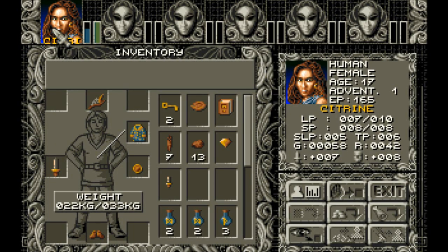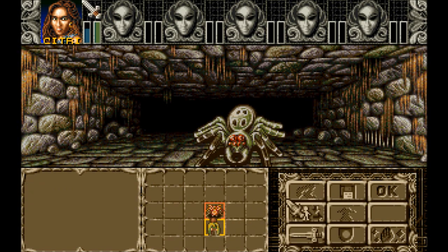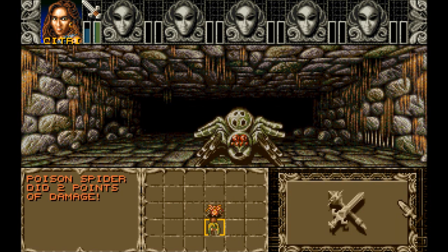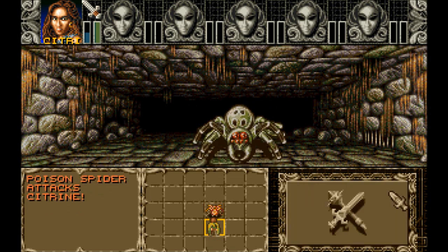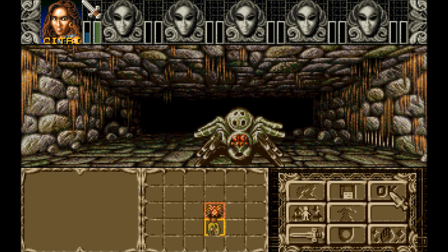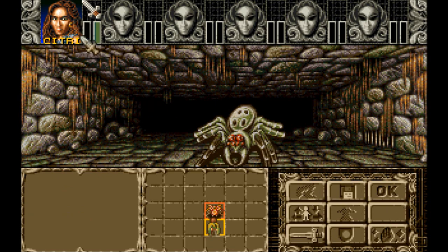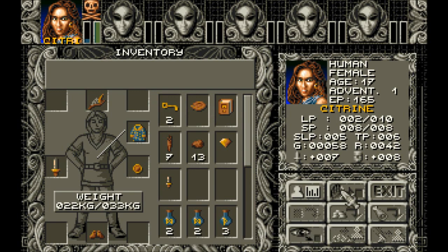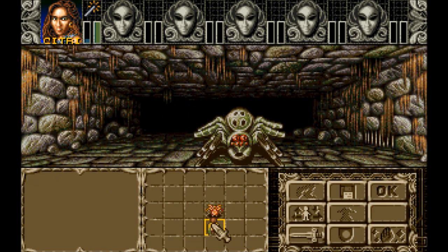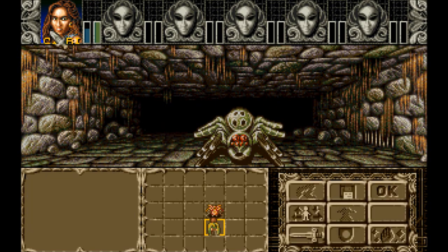Am I still at seven? Because they've been missing. I'm trying to find out if the poison is taking effect in battle — it doesn't look like it is. Hopefully I can hit this thing. It did two points, I did two points. Three points, I did three. Wow. Back down to two again, and then potion. So we're going back up to seven.